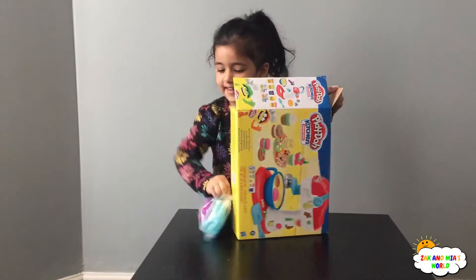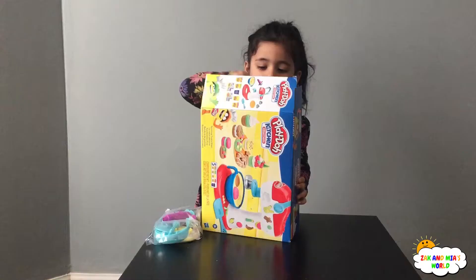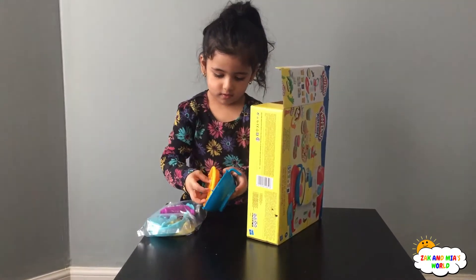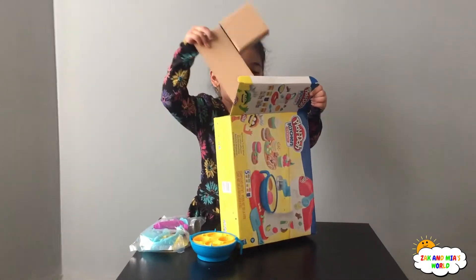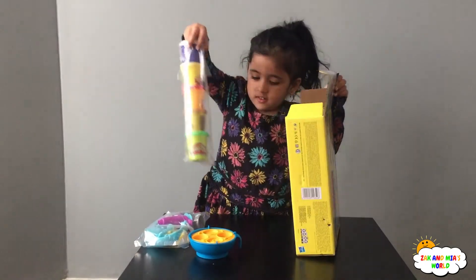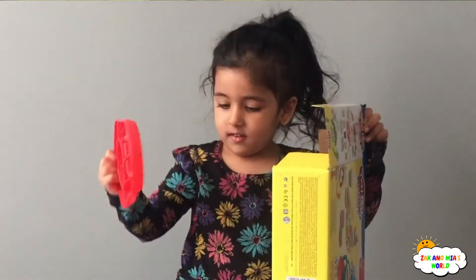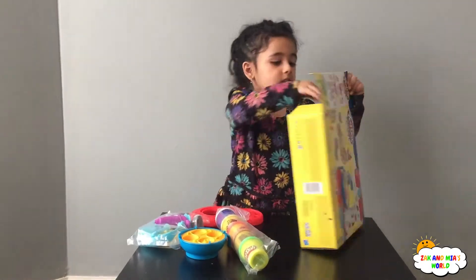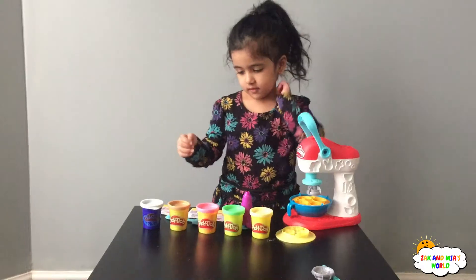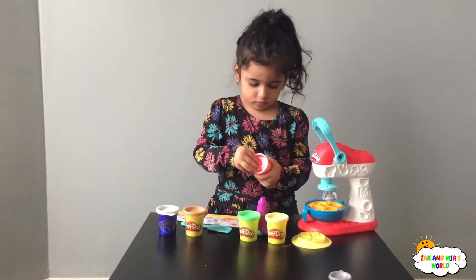Wow, what is that? It's a free door set. It's terrific. Play-Doh. What is that? Instructions. Right, so this is what it is everyone. And Mia has five Play-Doh colours.